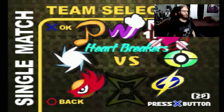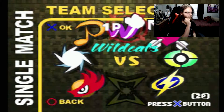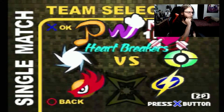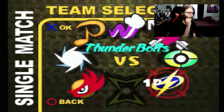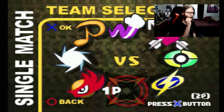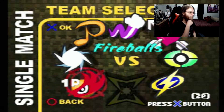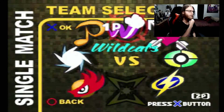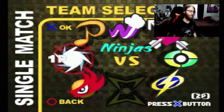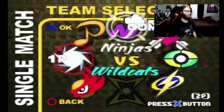Oh, these are all the teams! We've got the Pranksters, the Wildcats, the Heartbreakers, Snipers, Thunderbolts — I'm guessing that's the aliens you unlock at the end of the game — Fireballs... let's go with Ninjas, we all like ninjas. Actually, I'm picking the other team — how about the Heartbreakers? Let's see how this goes.